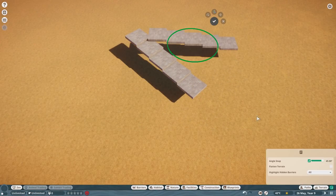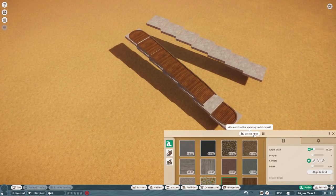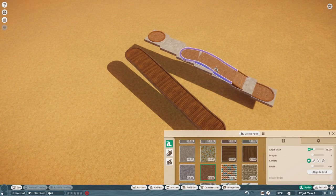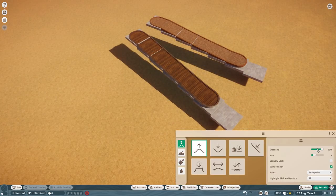Hey everybody, welcome back to Planet Zoo. I know it's been a while since my last standalone habitat build. I only started doing those back in the beta days because I didn't have enough time to really build a full zoo. But now this is just kind of what I think I'm going to be doing for the time being, because my computer doesn't seem to be able to handle bigger parks.